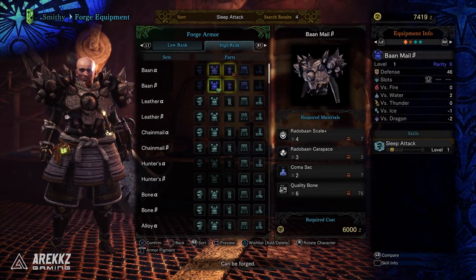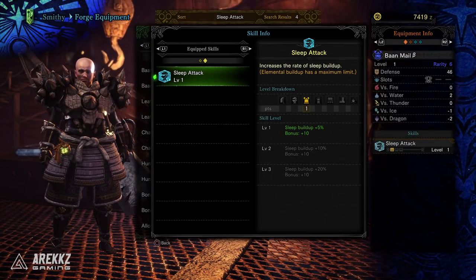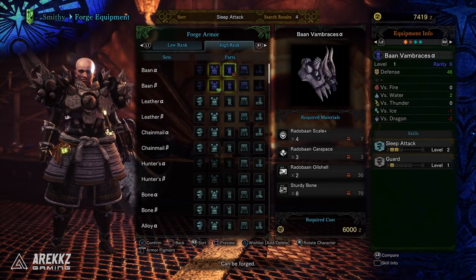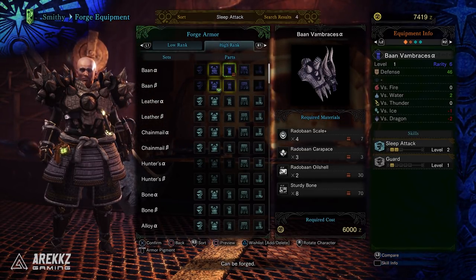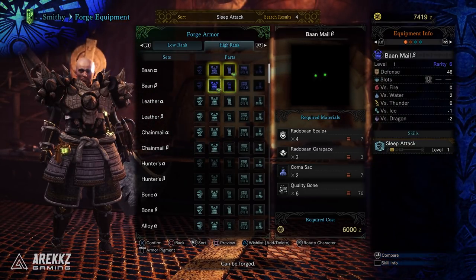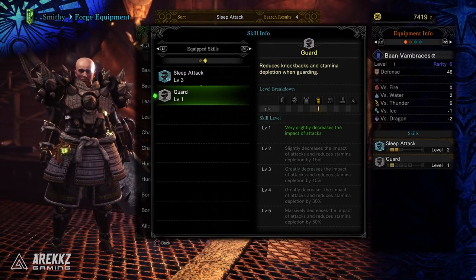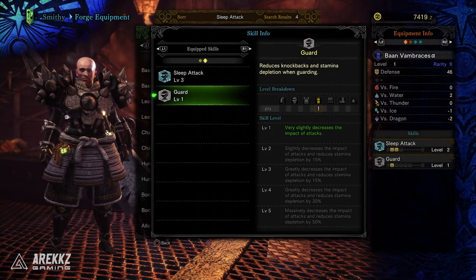If you press Square you can preview a piece, and if you then press the touchpad and tab over to Equipped Skills it shows you what skills you have based on the armour you're currently previewing. You can essentially build your set right in this menu. Now I also want the Rathalos alpha arms because they give Sleep Attack +2, bringing me to Sleep Attack level 3. I now have sleep attack level 3 for maximum build-up, plus Guard level 1 which just came with the arms — not something I was targeting, but Guard level 1 isn't a bad bonus for a sword and shield user.